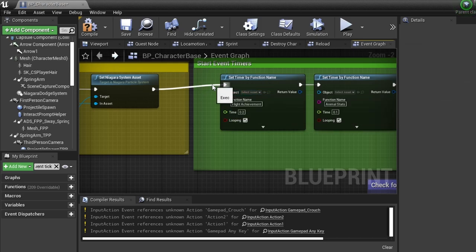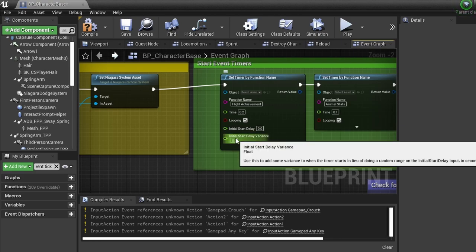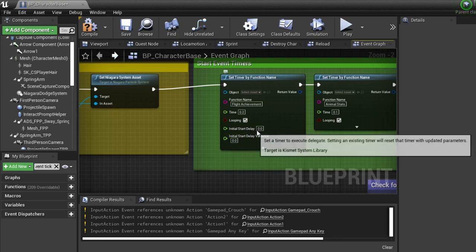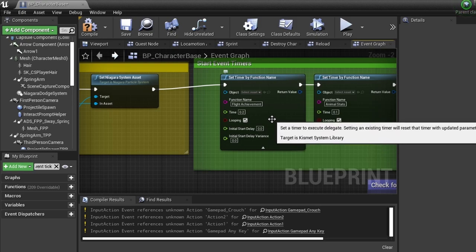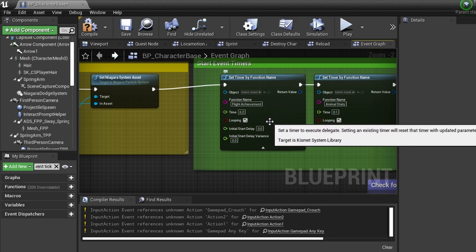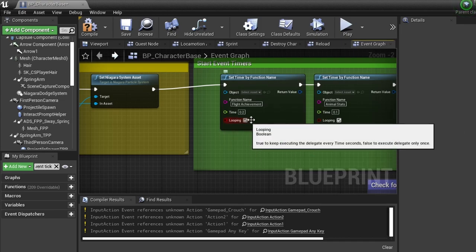The way you get this node is by right-clicking and typing 'set timer.' The one we're using is 'set timer by function name,' but you can also see 'set timer by event' — there are different ways to do it. You don't need to worry about the return value unless you're using it in a different way. You can use start delay and start delay variance to fine-tune things — if you don't need this to start until a certain time, you can delay that start or add some randomness.